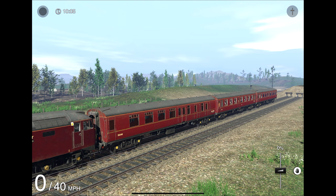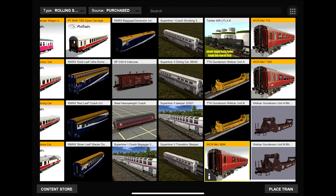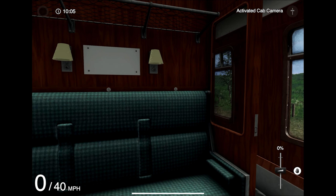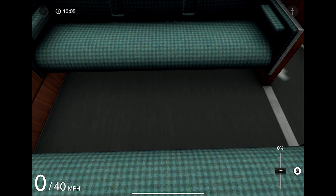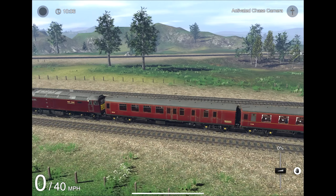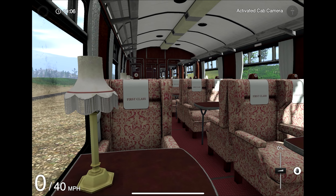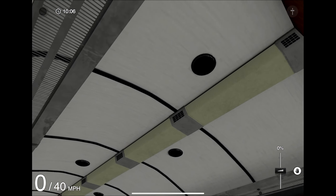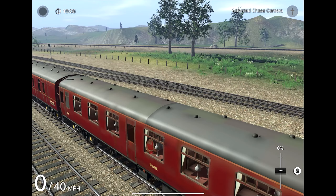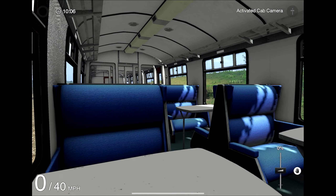You also get three different versions of the Mk1 coach: the BSK, FO, and TSO versions. The FO — does it have a passive view? It does! And I have to say this looks pretty nice. It is a bit grainy, which I believe may have to do with the fact that they had to turn down the graphics so this game can be optimized for mobile devices. All three coaches in this pack have passive view.